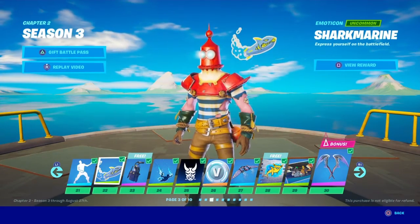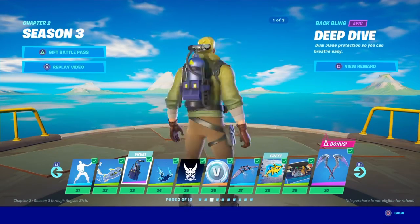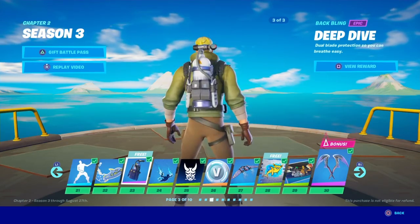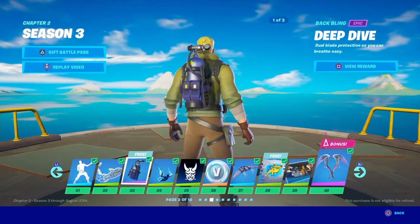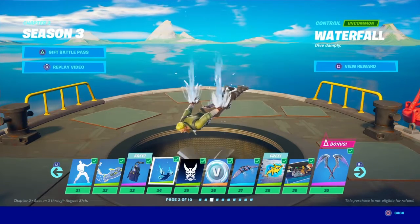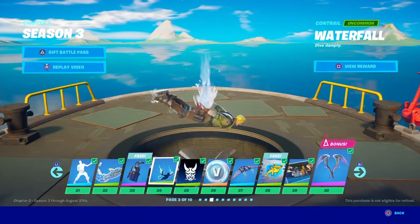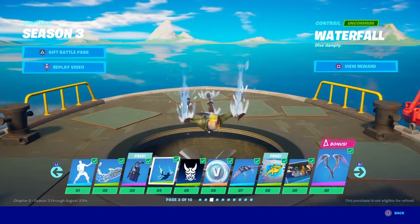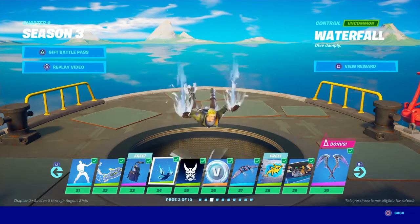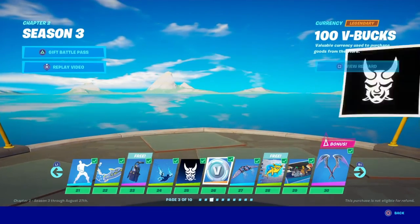Got the shark marine and the diver — all the edit styles go with Scuba Jonesy, which is nice. I don't have any scuba tanks I've really liked so far. This waterfall contrail is a lot better than the slurp-looking one we got personally — the slurp just seems so bulky. Got another banner and some more V-Bucks.